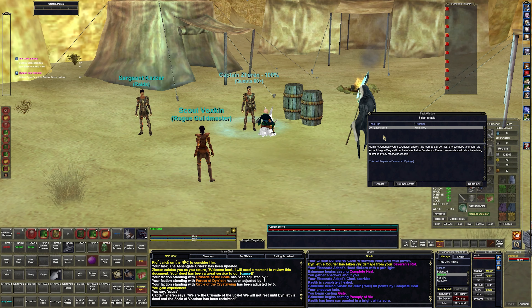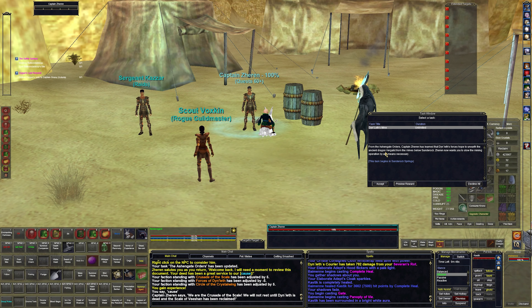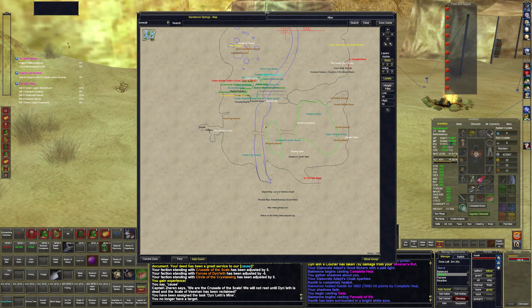Din Lint's Mine — from the Ashen Gate orders, Captain Zarin has learned Din's forces hope to unearth the ancient dragon regaled from the mines below Sunder Rock. Zarin now wants you to slow the mining operations by any means necessary. So now we pretty much go over to the mines and slaughter a bunch of people. That sounds fun.